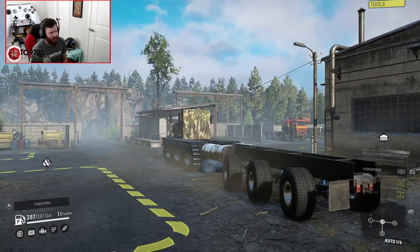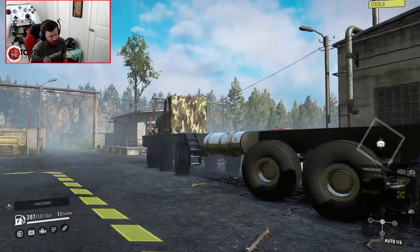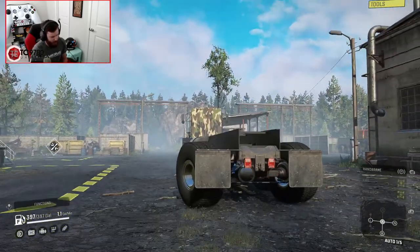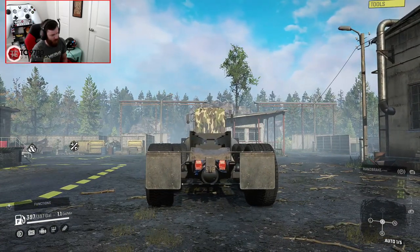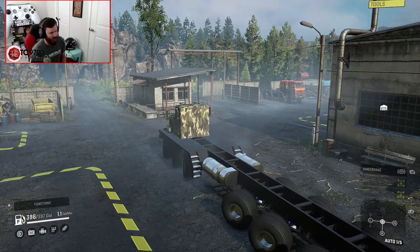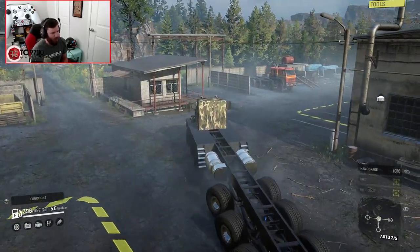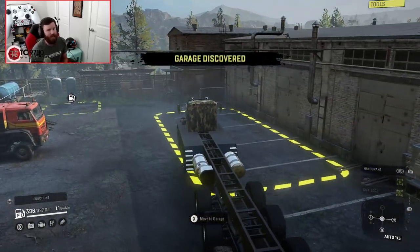It does have all-wheel steering. You can actually see the steering components working and moving when you turn the steering wheel — it's super rad. In standard form, it's already fairly quick, but you can make it a lot faster. That is not the fastest this thing goes.